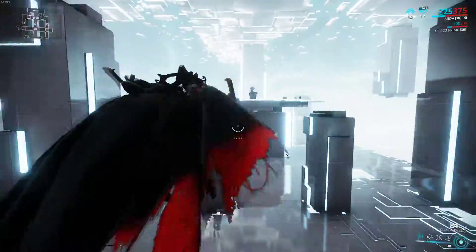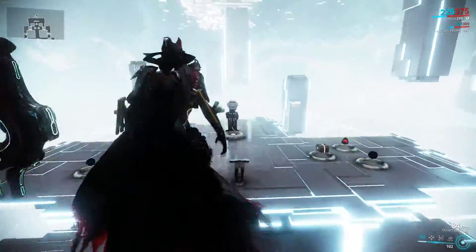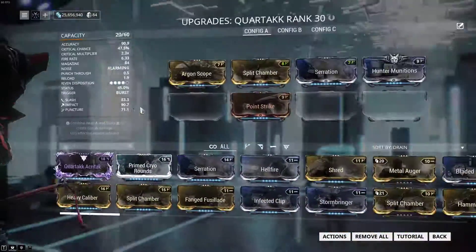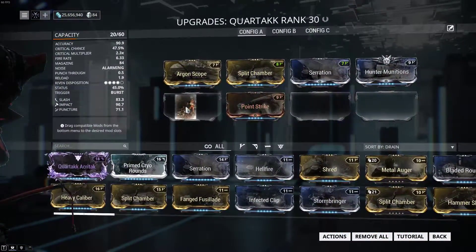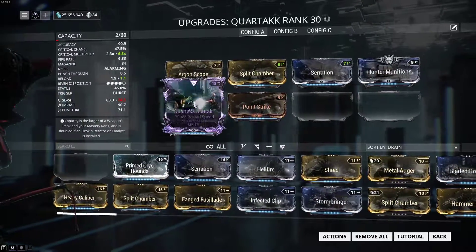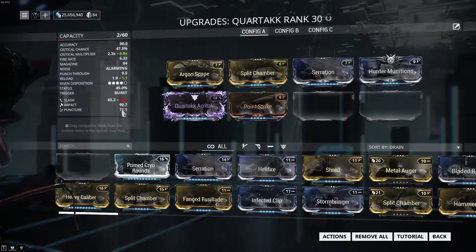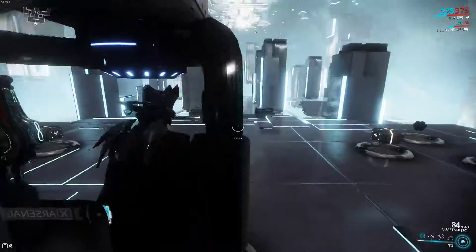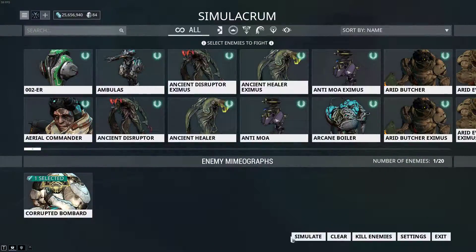Now let's put on the riven. Pay attention to the riven stats: reload speed, nice critical damage, minus slash. Yes, slash is lower, but look at the crit multiplier. Let's see if this is much better.